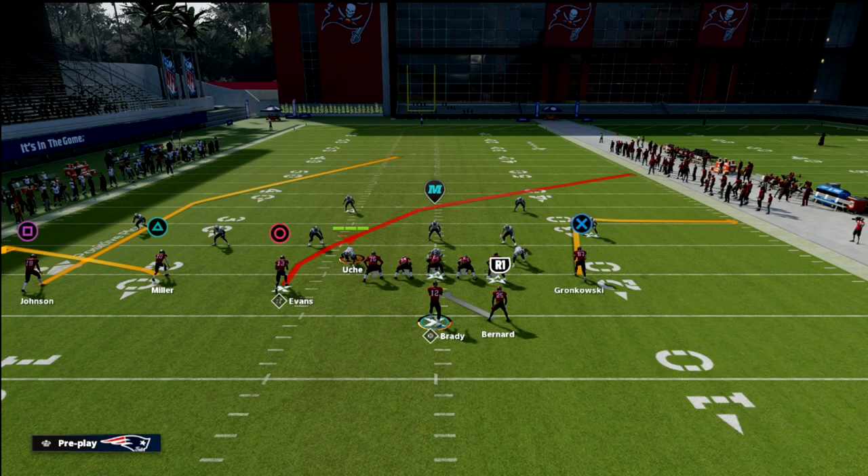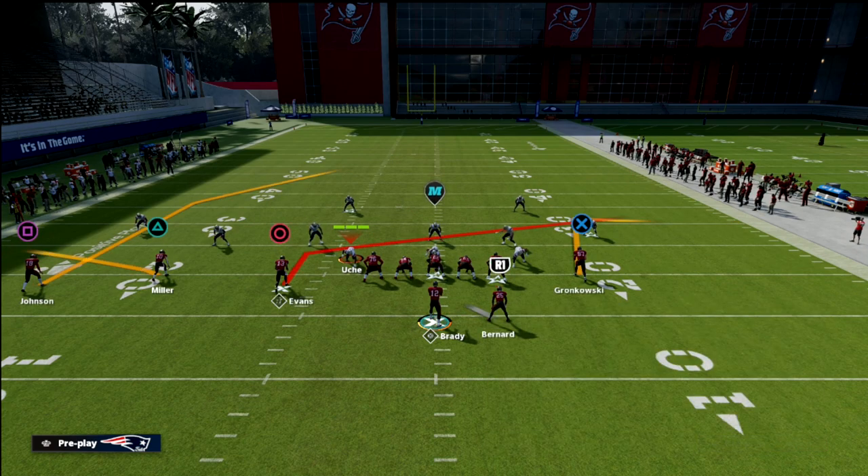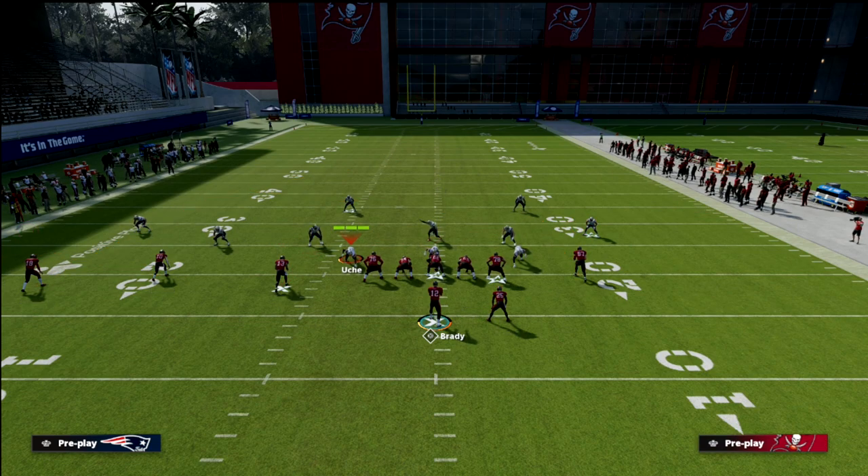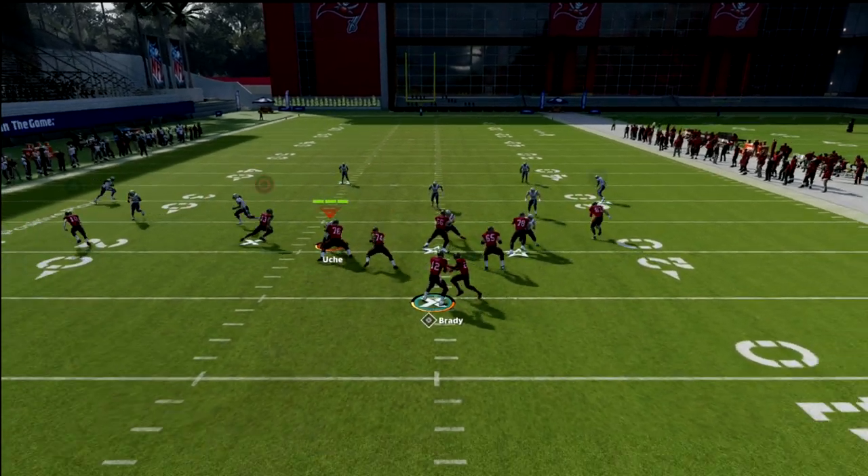From a route combo perspective, we're going to flat the outside slot receiver on the line of scrimmage, slant the inside slot receiver, and post the tight end. Since you're posting the tight end who is a slot receiver, you need a Slot Apprentice there — or I just have Hot Rod Master. Most of you at this point have Dan Marino or the ability to have a Hot Rod Master in your offense, and it's very helpful for running this scheme.